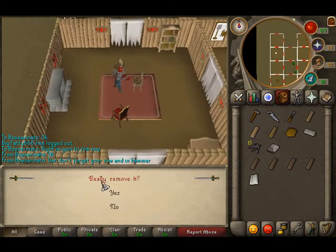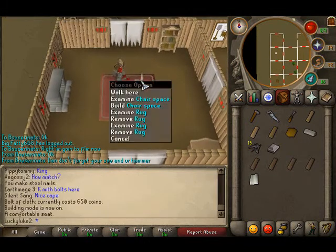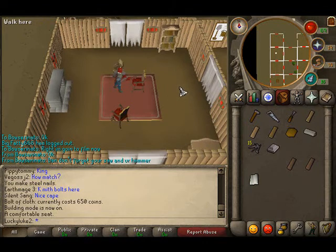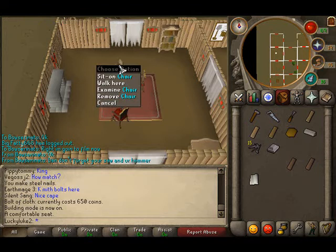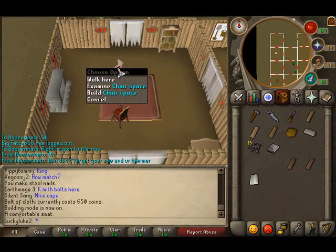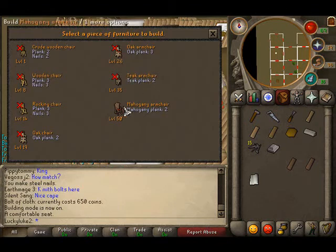Instead of making it flat pack and removing it, let's remove this chair and build it directly — it saves a lot more time. The flat pack option is basically for trading items and giving them to a friend. I could do this chair as well since I have another two mahogany planks to use.